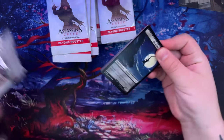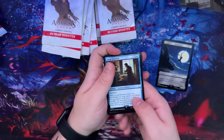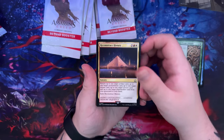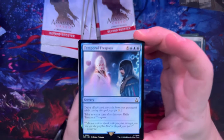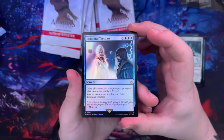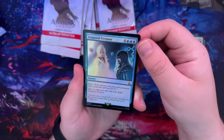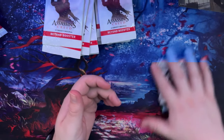A little nervous because I don't know what's going to show up. All right, let's get started — got the assassin token on the back. Loyal Inventor, we've gotten a lot of those. Sierra Escape, Valhalla, Reconstruct History, Mountain, Rest in Peace. Oh, Temporal Trespass — delve, each card you exile from your graveyard while casting this spell pays for one. Take an extra turn after this one, exile Temporal Trespass — and it's a foil, mythic. Then Arno Dorian — not too bad starting out.